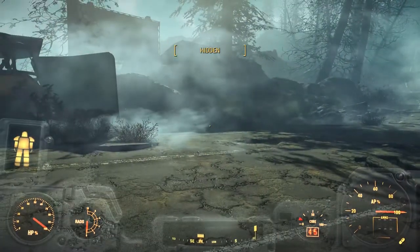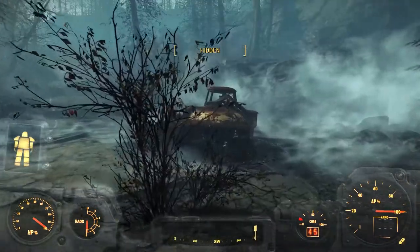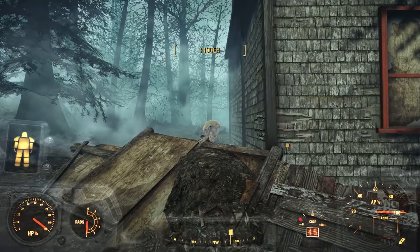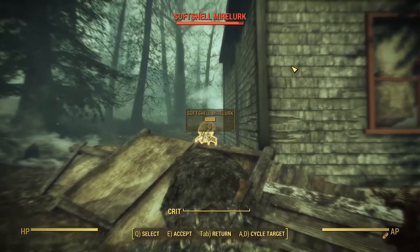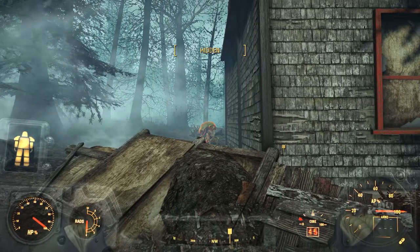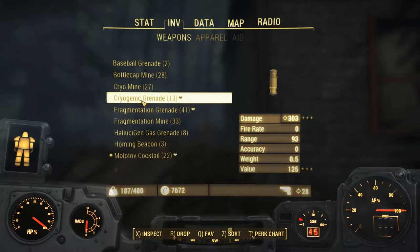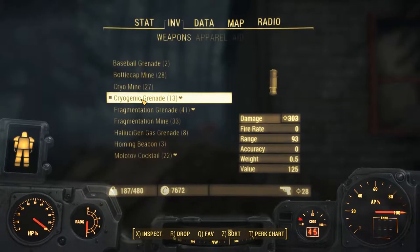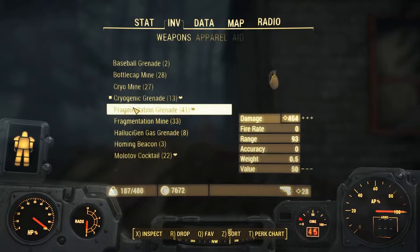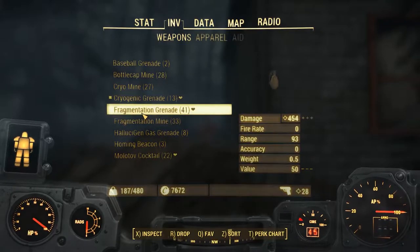He's inside somewhere. Oh no, maybe he's round the back. There's a Mirelurk - a soft shell Mirelurk. Maybe if we just throw a cryo grenade. I have manufactured some stuff but not a lot. I think I made some molotovs - maybe three or four of those. And a couple of plasma grenades and a couple of fragmentation grenades. It's very hard - I'm finding it very difficult to get enough resources together.